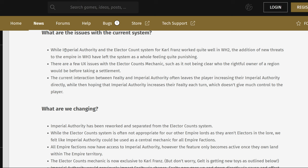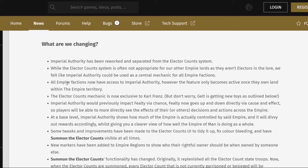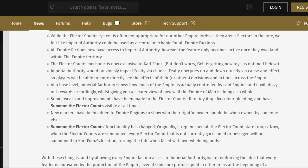There's also Grom to consider. They've changed the Imperial Authority system — it's now reworked and separate from the Elector Count system. While the Elector Count system is often not appropriate, all Imperial factions now have access to Imperial Authority. However, the feature only becomes active once they own land within Empire territory. The Elector Count is now exclusive to Karl Franz, since Gelt has new toys. Imperial Authority is available to everyone, while the Elector Count system is exclusive to Karl Franz. Imperial Authority basically shows how much the Empire is actually controlled by the Empire and doles out rewards accordingly, giving you a clear overview of how well the Empire of Man is doing as a whole.